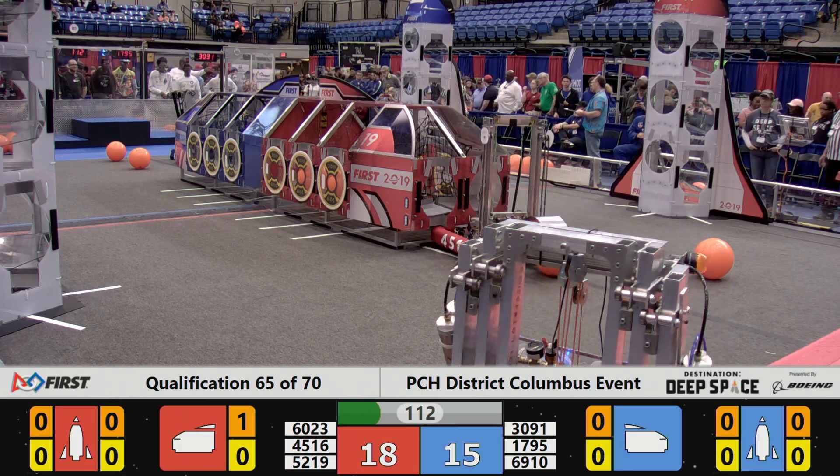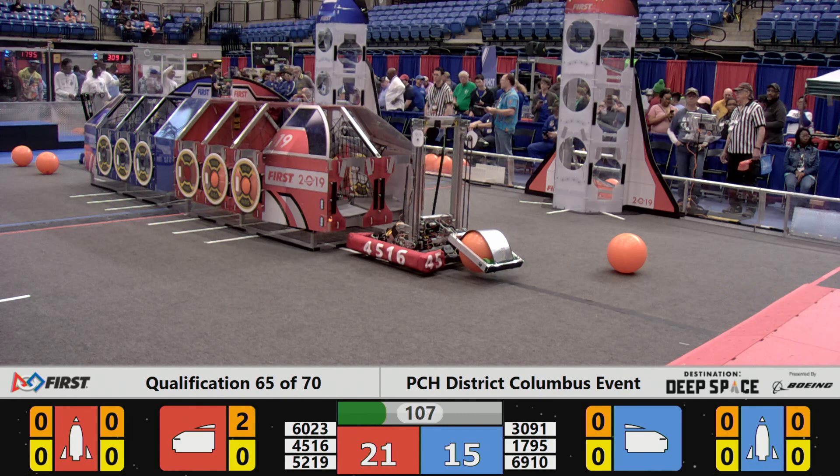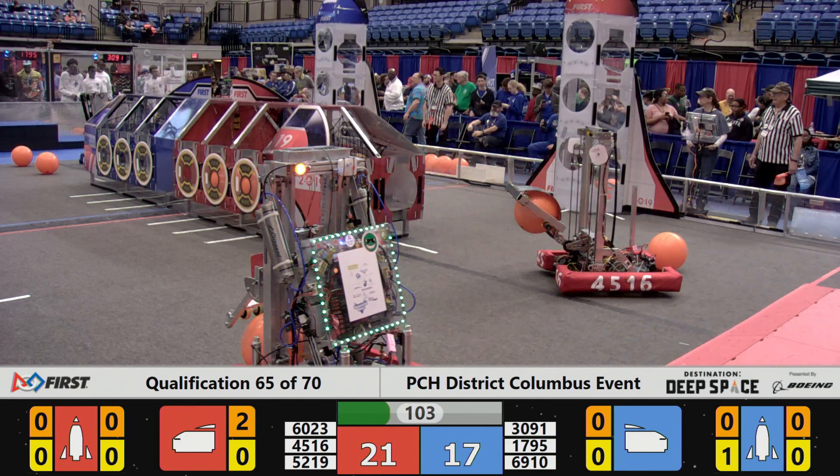Over on the blue side, 3901 is trying to figure out a plan, see what they can do, and 6910 is able to place a hatch pin on the blue rocket.